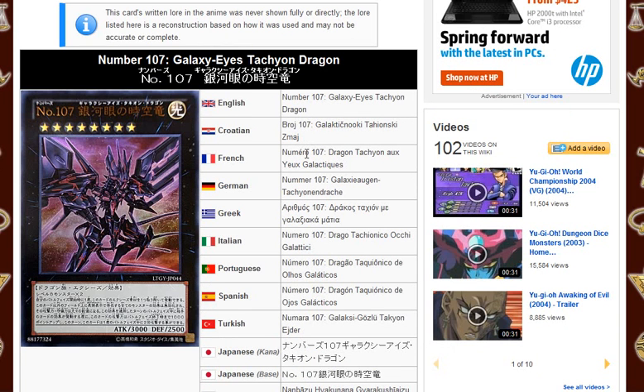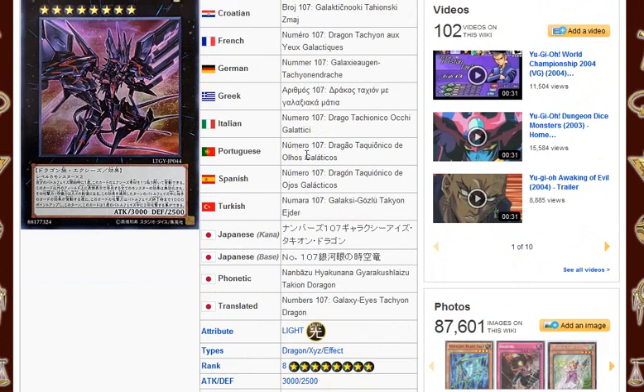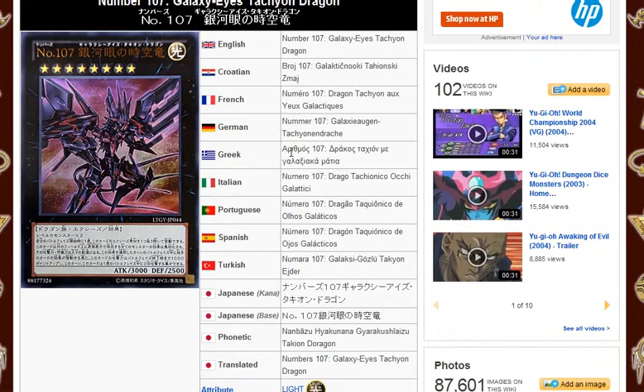It's number 107, Galaxy Eyes Tachyon Dragon. I've seen a lot of Galaxy players these days, and when I run into this card, I'm not a happy panda, because this card is so good. In my opinion, it's really good.